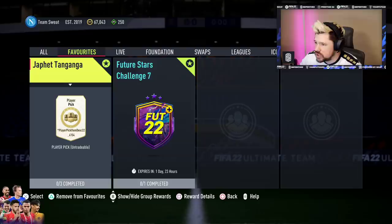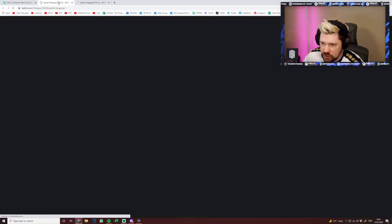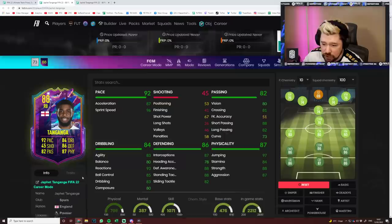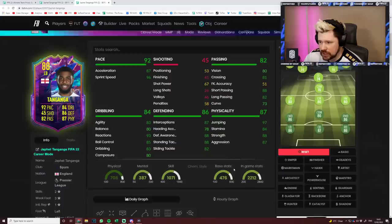Let's have a look at the actual card. He was in concepts yesterday, so I think he's already been looked at. The player pick is either left back or right back — the cards are identical. We've got the left back, left footed, 2 star, 3 star. The right back, right footed, 2 star, 3 star. Otherwise they are the same card. So how good is he? Well, off first glance, he actually looks fantastic, doesn't he?